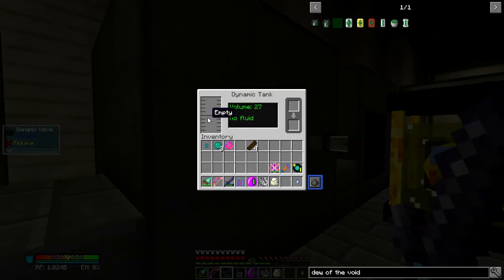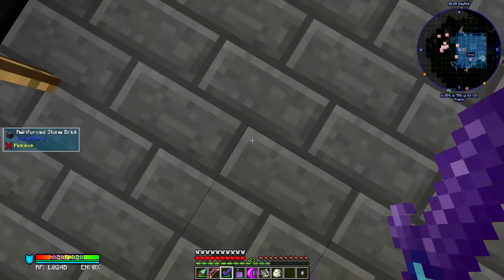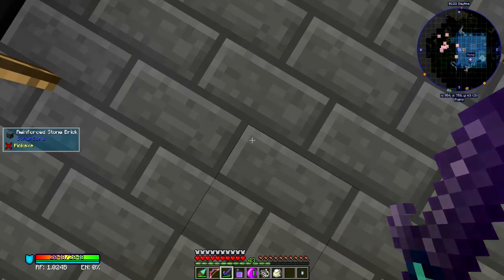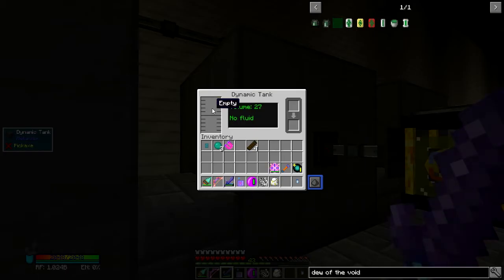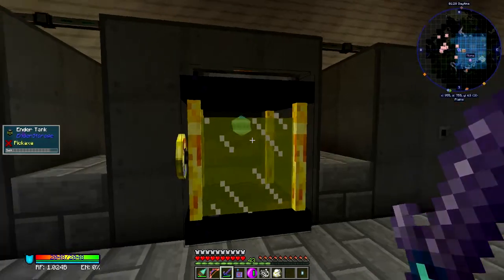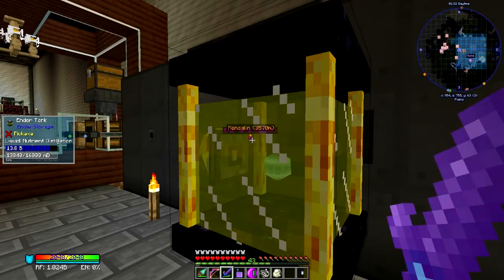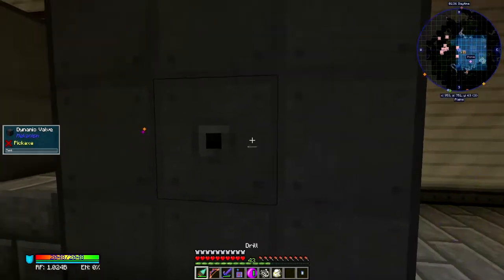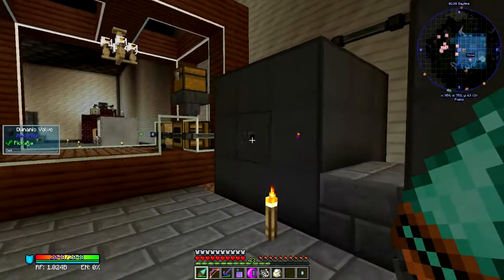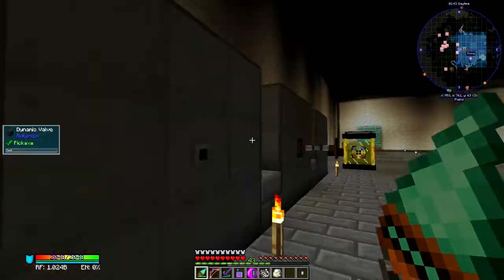My dynamic tanks glitched out and lost all of the nutrient distillation that I had stored. 13.8 buckets is all I have left. These things are totally worthless in this modpack. I don't know why they're glitched so bad, but they are.